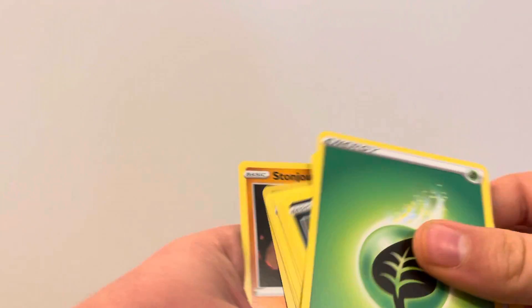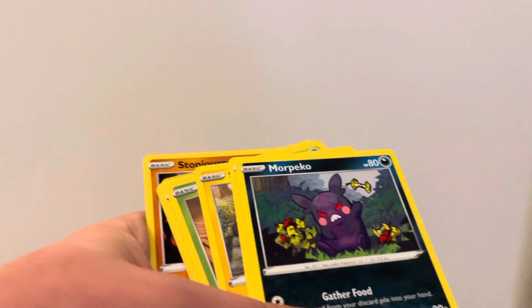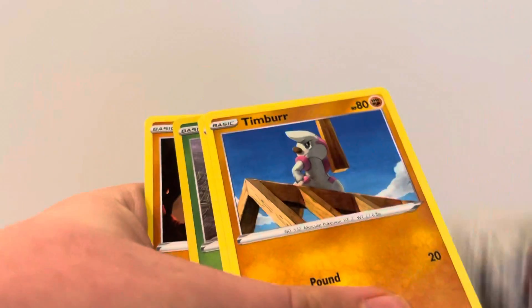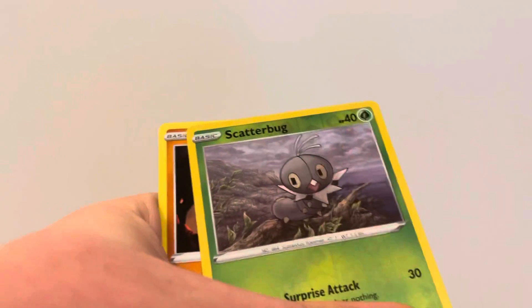Leaf Energy, Level Ball, Level Ball, Moripeko, Tooljammer, Shinx, Cacnea, Pontiard, Timber, Tepig, Scatterbug, and a Stonejourner — regular rare. Okay, let's get some last pack magic.